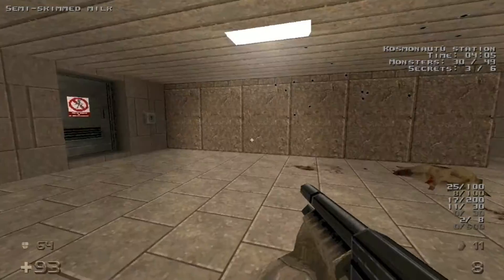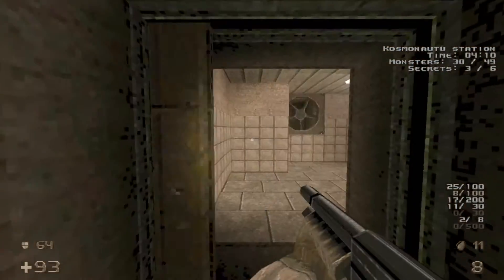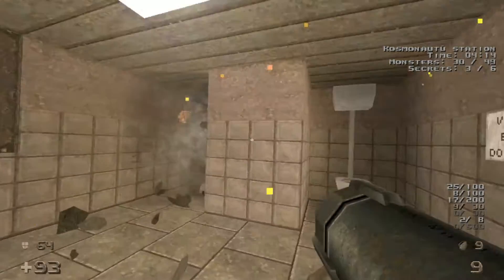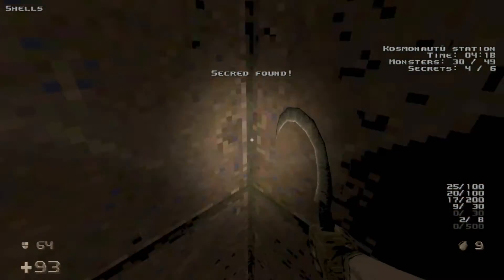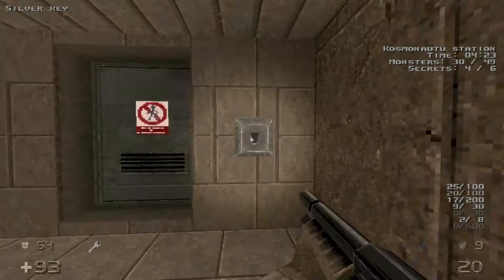Let's head over here and up to the left — we're going to go into the ladies room here and shoot right behind there for our fourth secret. Then hop in the vents to grab the key, and then we can open this up.